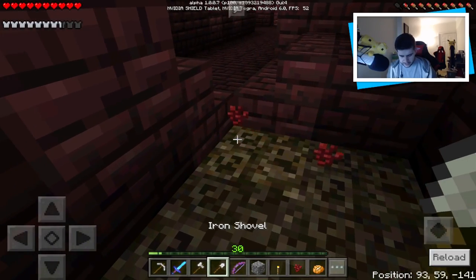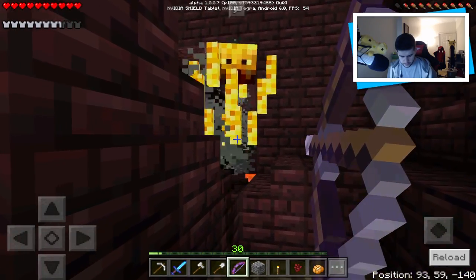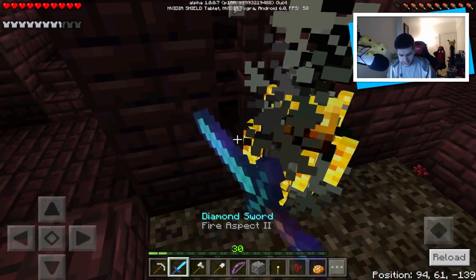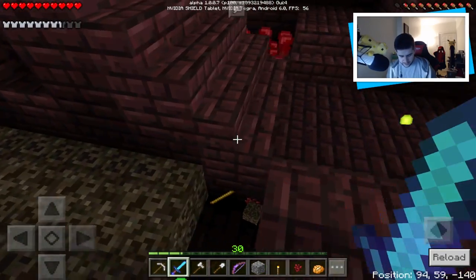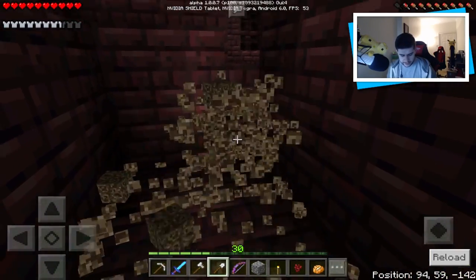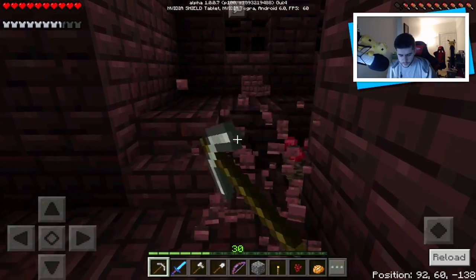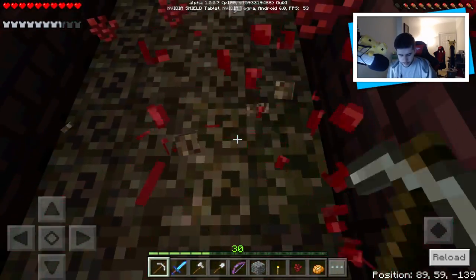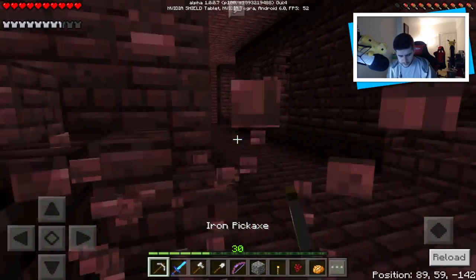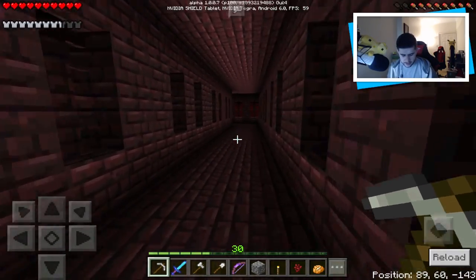I'll take the soul sand as well. There's another blaze. One two, one two — he did drop it! There's another one. They're just standing there, which is a bit weird — they didn't attack me. I mean, I'm happy they don't attack me, but normally you get set on fire quite quickly by blazes. I can hear more too. Maybe we're next to a blaze spawner. Let's take the rest of this stuff — we're going to need these for potions.